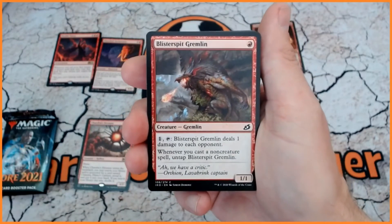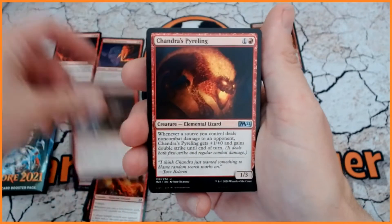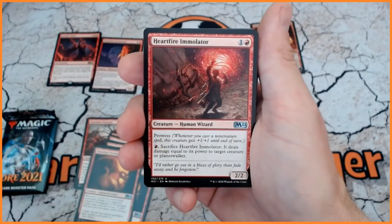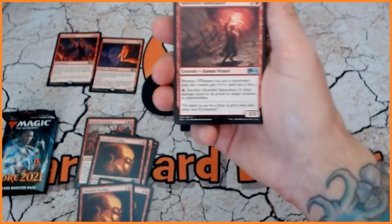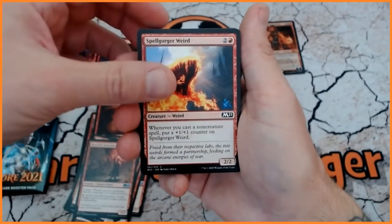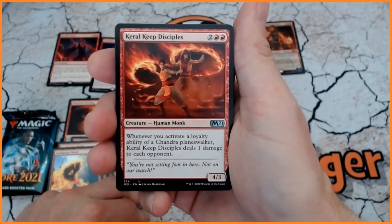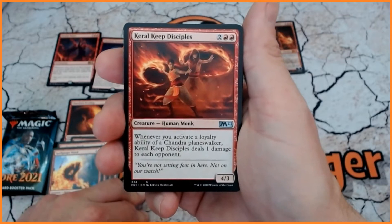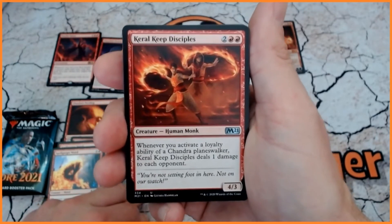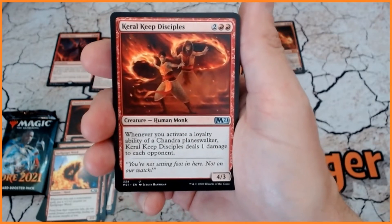We won't go through every single card — we're just going to focus on the cards that are only available in this deck. Everything else you would normally find in a booster, but at least you get the opportunity to see exactly what you're getting in this pack. We've got a Spellgorger Weird, and here we go — Herald Keep Disciples, 4 mana, 2 red red, a 4/3 Human Monk. Whenever you activate a loyalty ability of a Chandra Planeswalker, this deals 1 damage to each opponent. And it isn't locked into the Chandra in this deck — it could be any Chandra. This is the uncommon which you can only get from this pack.